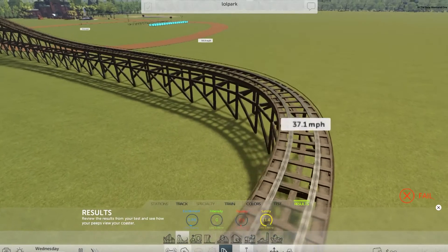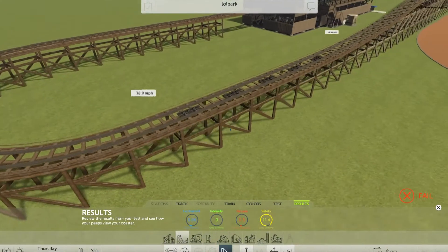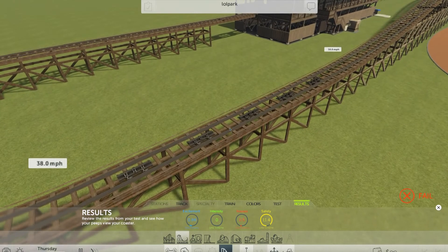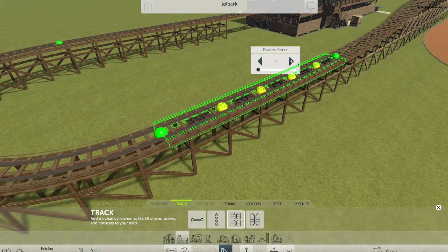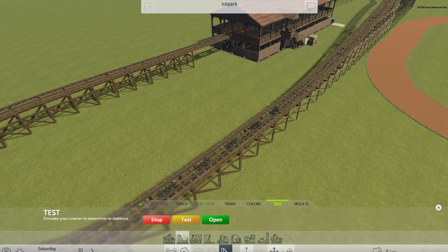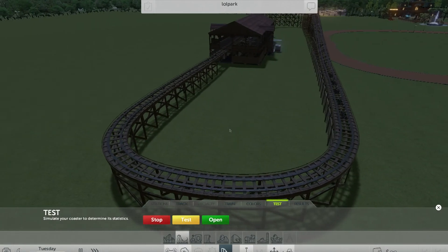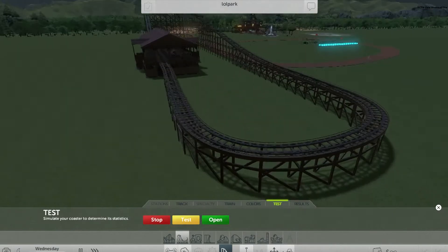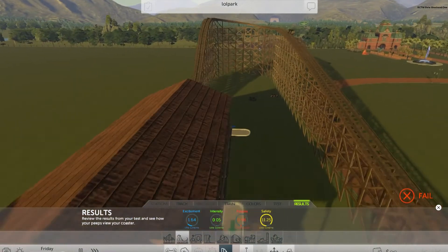It crashed on the straight bit right there. We got about 38-37 miles per hour on the train. I live in a part of the world that doesn't use miles, but okay. Let's double the braking power and test again. One of the really strange things about this game is that sometimes your roller coaster seems to crash for no reason — it was working fine before.